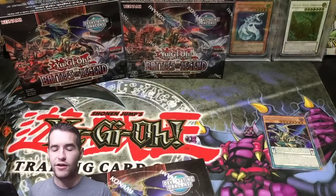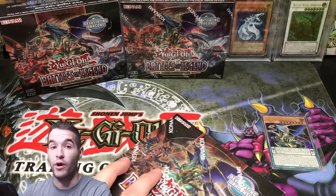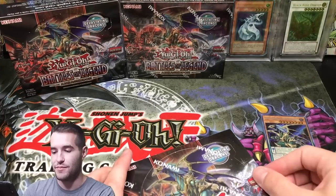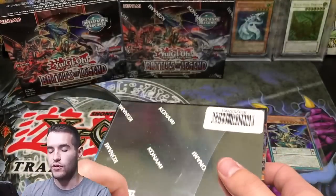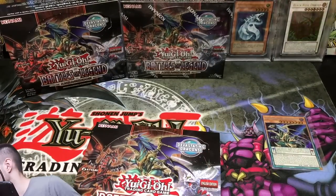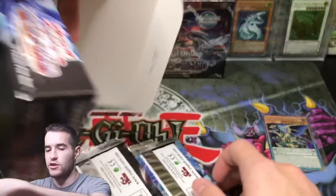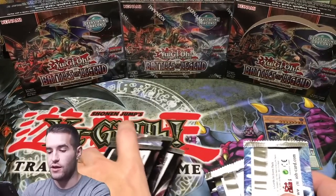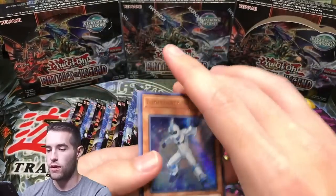Next box — no luck on Starlights yet, but on the bright side we have two more boxes and a whole case. Maybe we can pull at least one of the two Starlights. The dream is pulling one in this video, then opening the case and pulling another. The chances of pulling even one aren't that great — barely over 50%. Pulling two is very unlikely. But we're still going to try because we want the Utopia and the 10,000 Dragon. So far: one Chaos Emperor Dragon of Armageddon. Can we make it two? Or a Starlight?